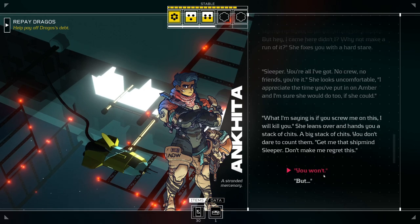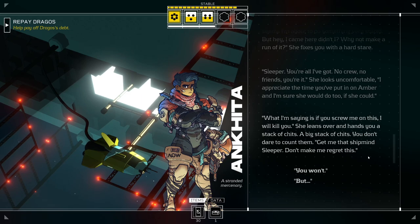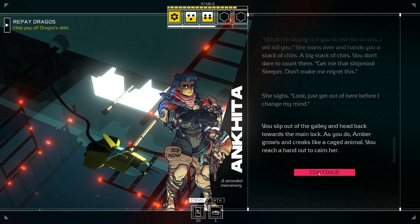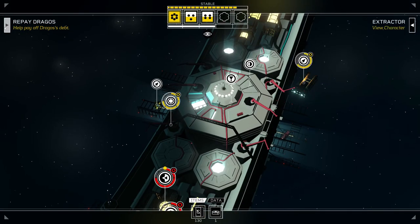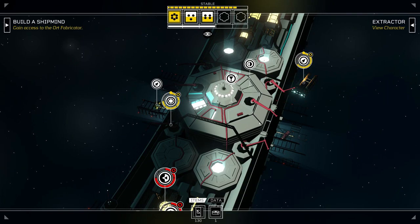'If you screw me on this, I will kill you.' She leans over and hands you a big stack of credits. 'Get me that ship mind, Sleeper. Don't make me regret this.' So you're saying don't screw you because you're giving me all your money. 'Just get out of here before I change my mind.' As you slip out of the galley, Amber growls and creaks like a caged animal. Time to find Enkida a ship mind. Somehow.